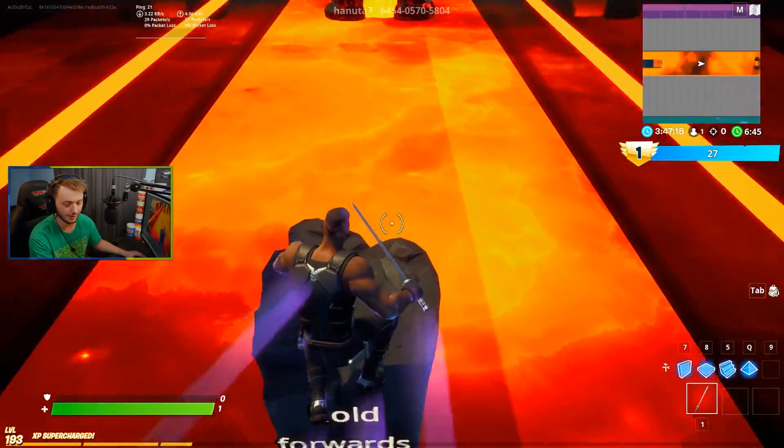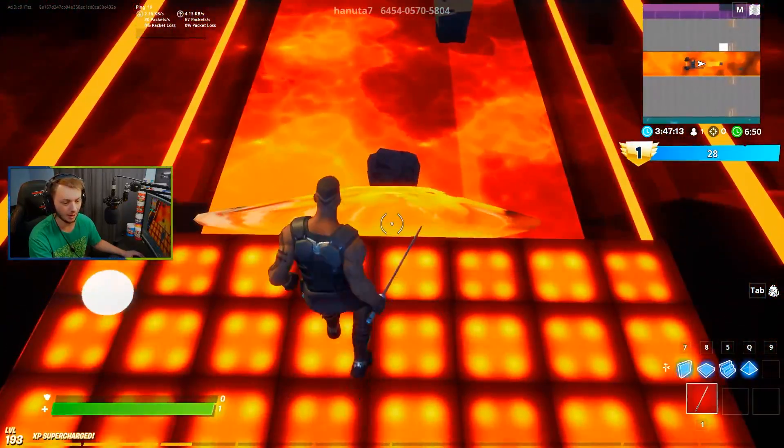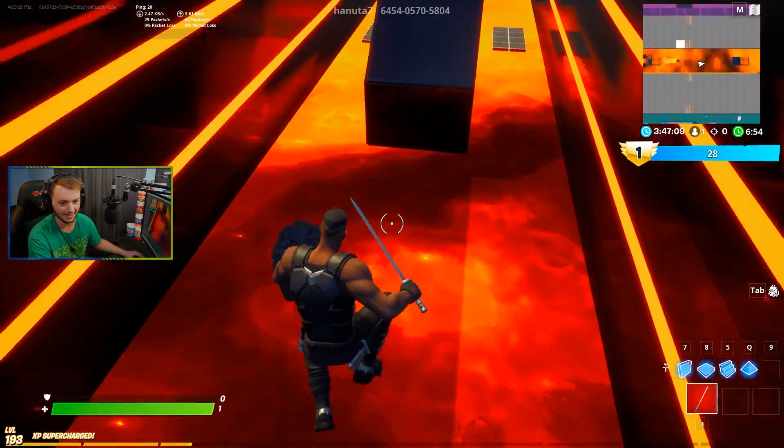Hold forwards. Go into the volcano — we bounce up. Nice, nice, nice, and now we're doing like the opposite, so slide down. Easy as that, man.